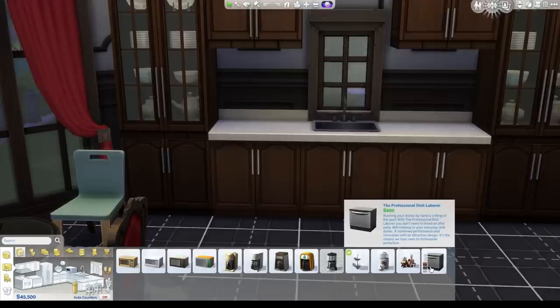It's 600 Simoleons — the Professional Dish Laborer. Washing your dishes by hand is a thing of the past. With the Professional Dish Laborer, you don't need to dread an after-party dish cleanup or your everyday dish duties. It combines performance and innovation with an attractive design. It's the closest we have seen to dishwasher perfection. Sounds pretty good to me.